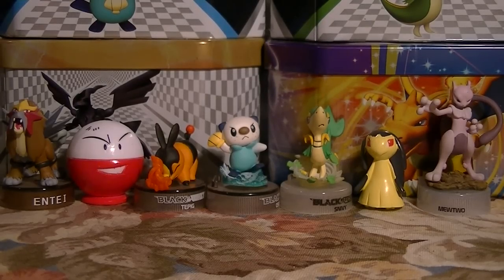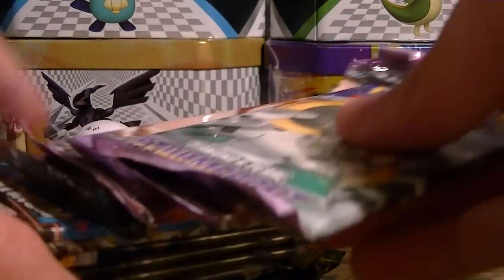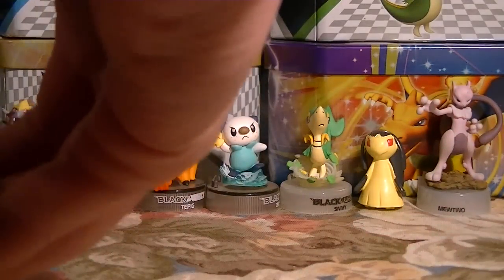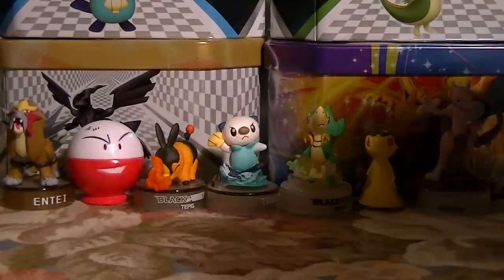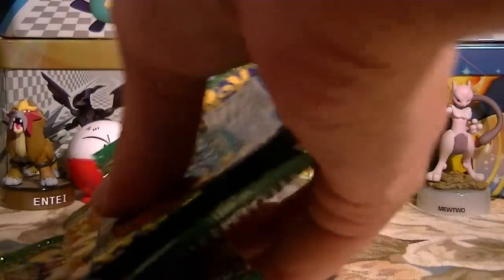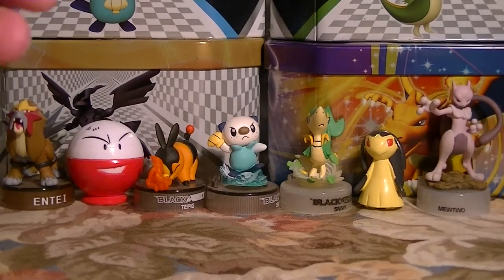Hey guys, today I got in the mail 15 packs of cards from Troll and Toad. I opened these in 3 lots of 5 random packs and I happened to get 3 of 5 different sets, which is pretty cool. So I got 3 packs of Stormfront, 3 packs of Platinum, 3 packs of HGSS Undaunted, 3 packs of Black and White, and 3 packs of Dragon's Exalted. I'm going to go oldest to newest.